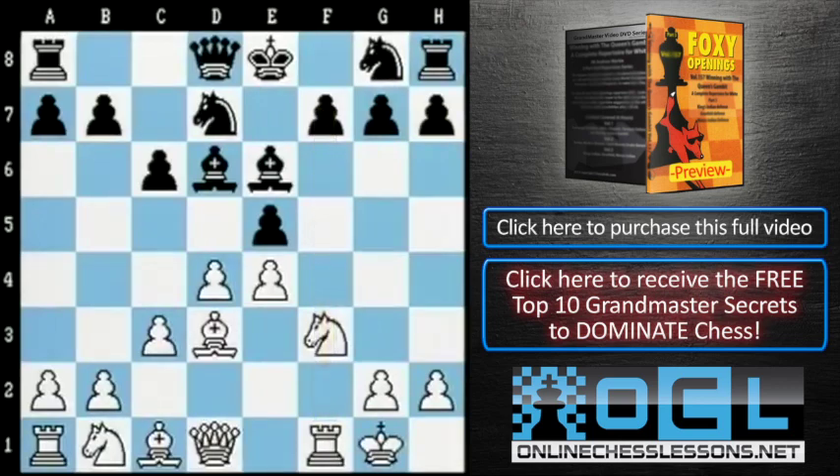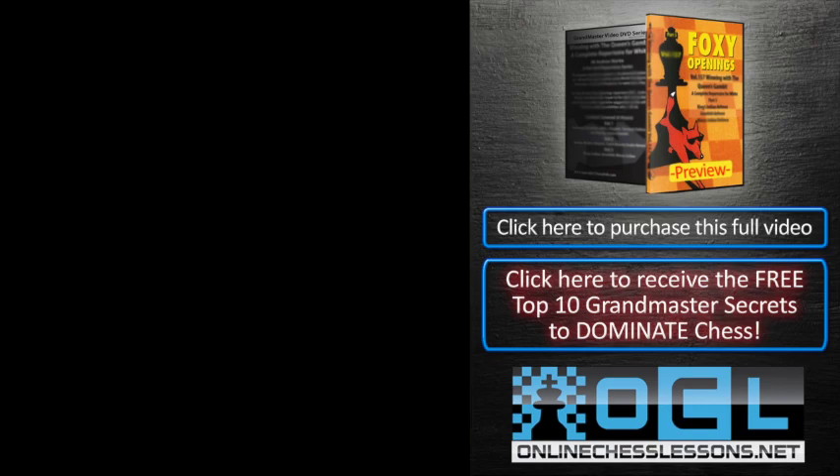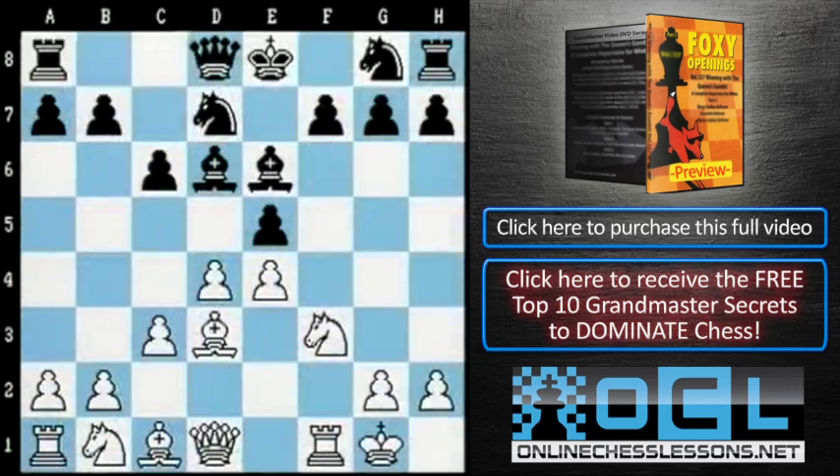Black actually has quite a serious problem in this position, because if he continues developing naturally with knight gf6, then White can play knight g5, hitting the bishop on e6. Now if the bishop comes out to g4, then White can follow up with queen b3, attacking the pawn on f7 — which would be mate — and also the pawn on b7. When faced with this problem, most Blacks have resorted to the incredibly ugly f6, and this is what Vlastimil Hort, a famous grandmaster, did against the little-known opponent Jimenez in Moscow 1963.